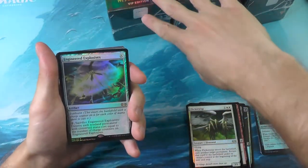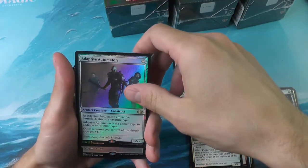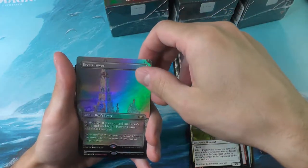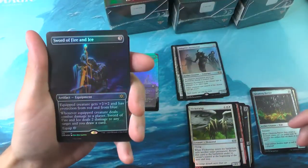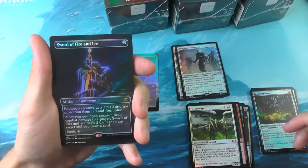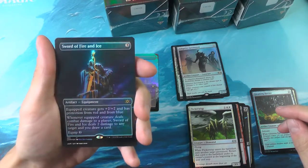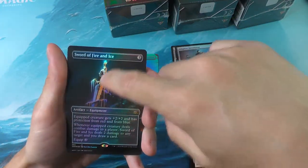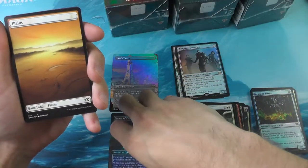An Engineer Explosive for rare number one. An Adaptor of Automaton for rare number two. A beautiful but kind of worthless Urza's Tower. And a gorgeous, gorgeous Sword of Fire and Ice. Love that art — love the art and the foiling there, with that sort of duality going on. Very cool.